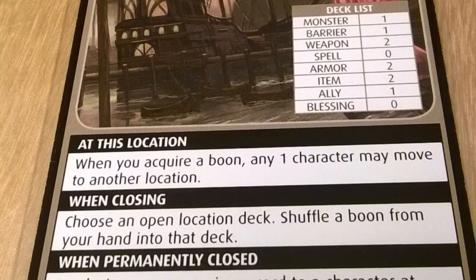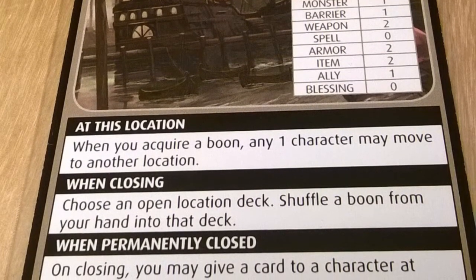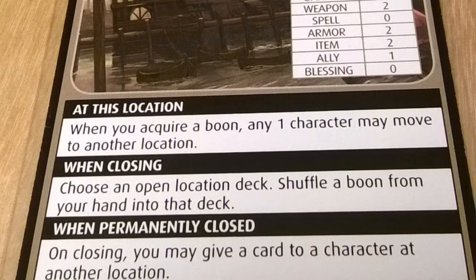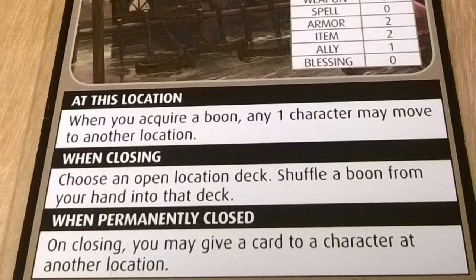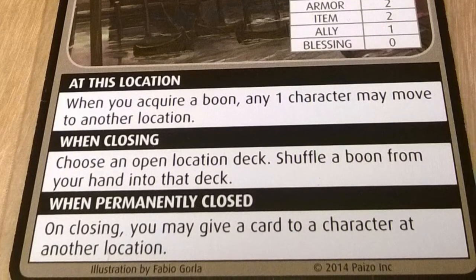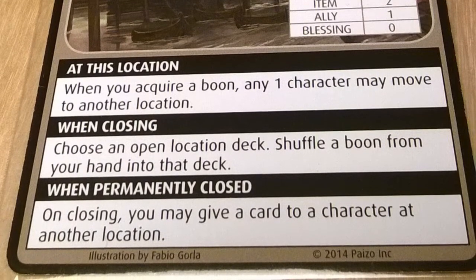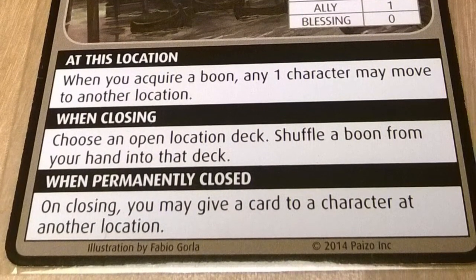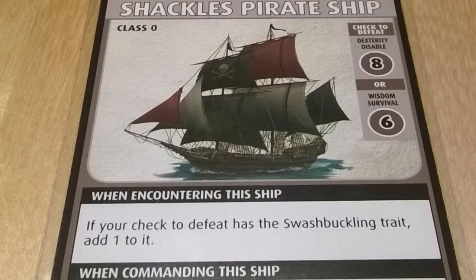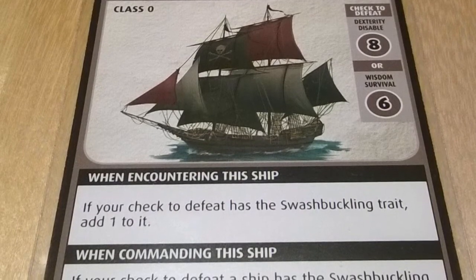A more basic reason why a character may wish to move from another location is simply that he or she is having a difficult time there. A word of caution though: moving away from the Wishing Well location with Pirate Haunts attached to your character brings the Pirate Haunts with you. It is worth noting that this location is where your ship is docked for the duration of this scenario. When your ship is anchored, it may not move, and only characters at that location are considered to be commanding the ship.